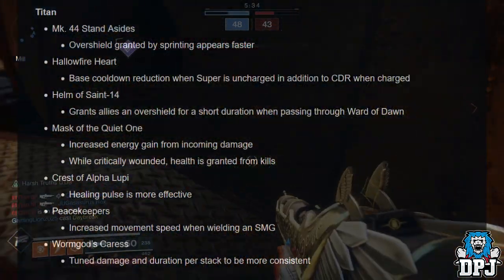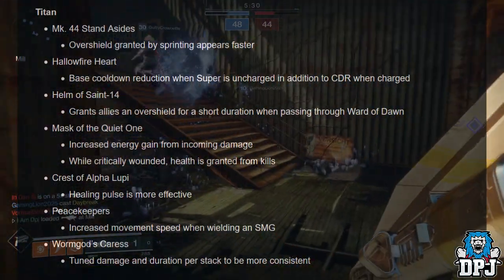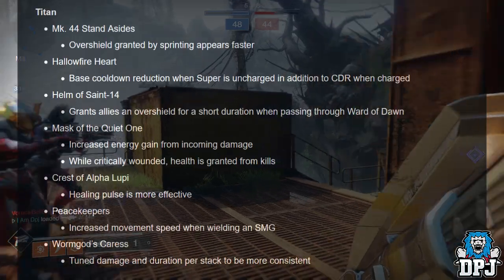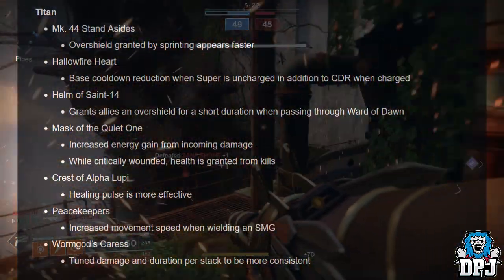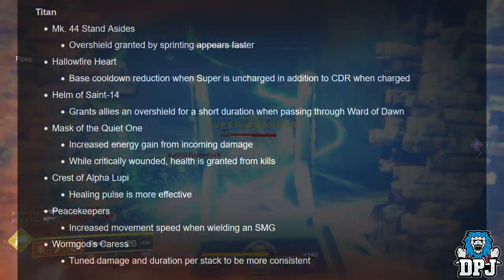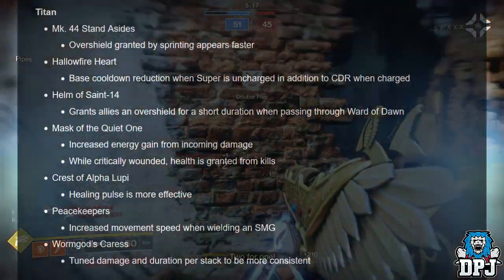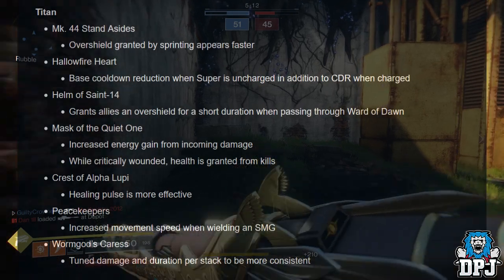Titan exotics: Mark 44 Stand Asides — overshield granted by sprinting appears faster. Actium War Rig: base cooldown reduction when super is uncharged, in addition to CDR when charged. Helm of Saint-14: grants allies an overshield for a short duration when passing through Ward of Dawn. Mask of the Quiet One: increased energy gain from incoming damage while critically wounded, health is granted from kills.